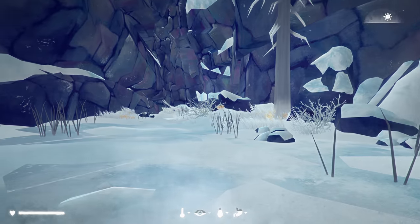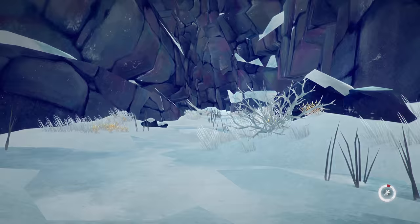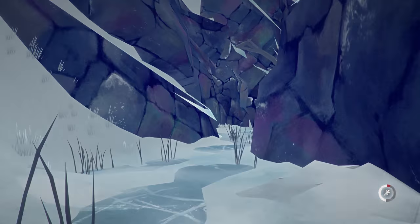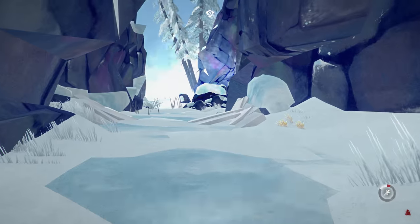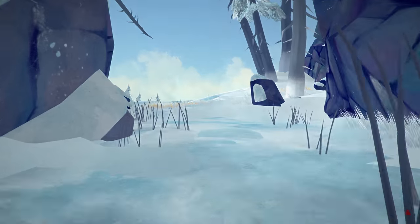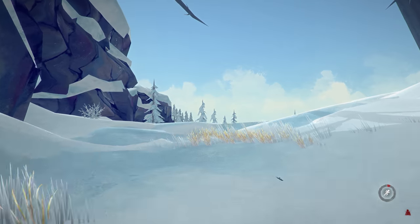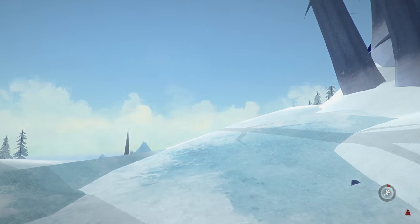Now you'll pop out the other side, and it might look familiar if you've played story mode. So you're just going to follow this ravine through. There's a set of falls that you'll come up to, kind of on your right — right here. And then you just continue on, keeping the mountain kind of to your left, and you'll head down the hill.